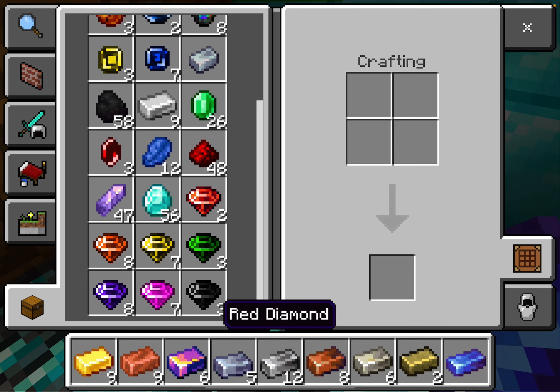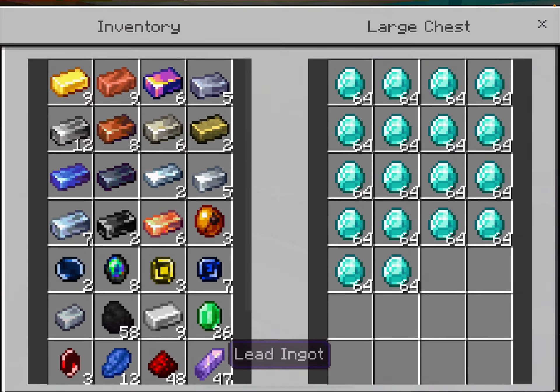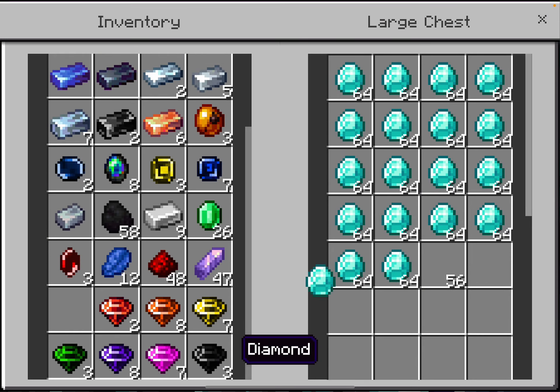Diamonds, red diamonds, orange diamonds, yellow diamonds, green diamonds, purple diamonds, and pink diamonds and black diamonds. That's all that I have — that's all that I can fit in my inventory.